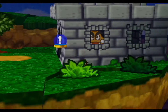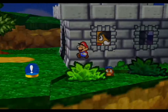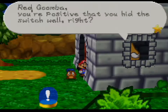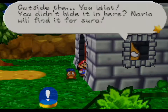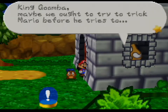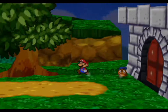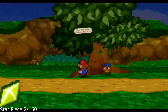And he's kind of just sitting inside there. By hitting that bush, you can get that. Red Goomba, you're positive that you hit this switch well, right? Of course, King Goomba! I hit it in the grass outside the fortress. Outside the... you idiot! You didn't hide it in here! Did you think you might be right? By hitting this tree, you get a star piece.